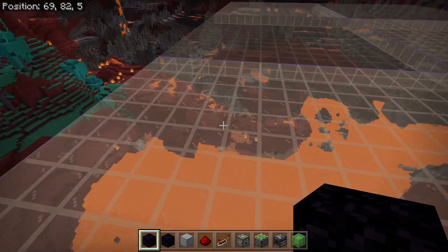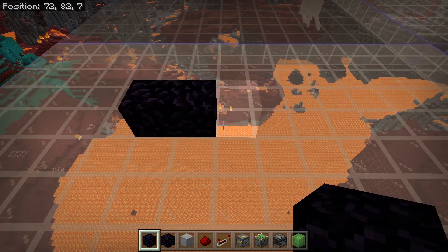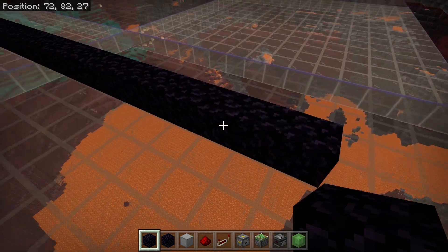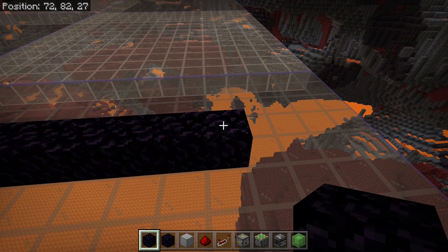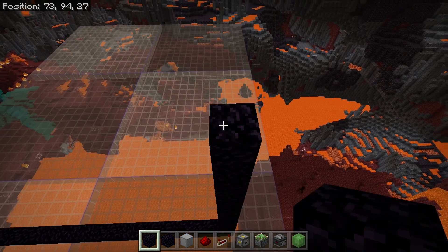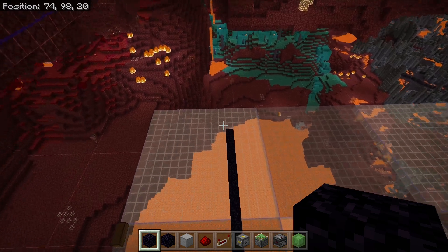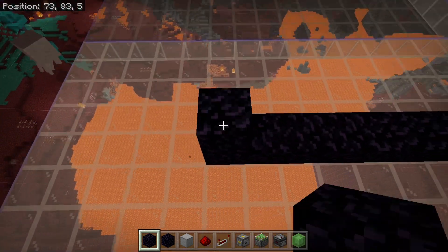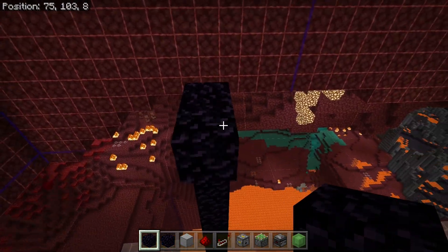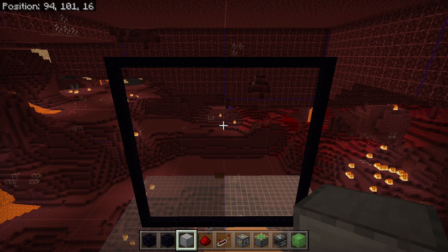First thing we're going to do is come up here and start placing our obsidian. We're going to place 23 pieces of obsidian across, then 23 pieces going up. We'll do the same on the other side — 23 pieces — and then 23 across the top. That's our 23 by 23 square of obsidian complete.